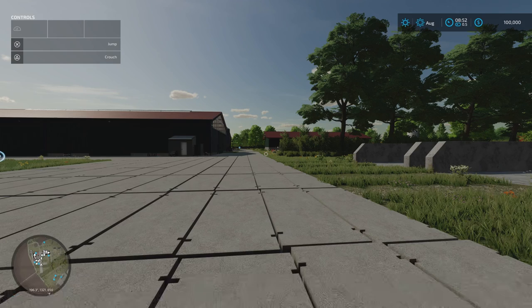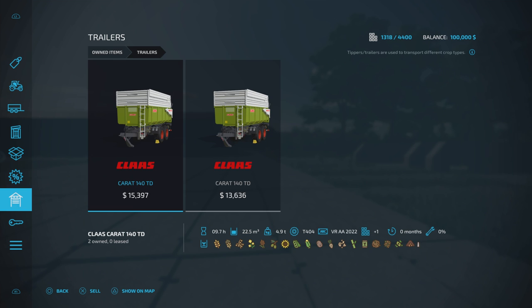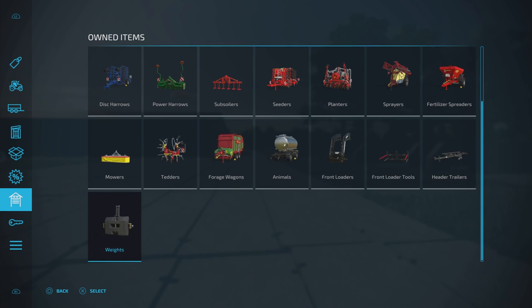If we go onto this menu and scroll down and look at our start equipment: we've got a Steyr, the Claas Axion 870, a John Deere T560, the pickup, a couple of trailers — a couple of Claas ones, one with extension and one without. We've got a regular header for the harvester, plough and cultivator, power harrow, subsoiler, seeder and a planter. We've got the sprayer and fertilizer spreader, header, trailer, forage wagon, mowers and tedders, and weights as well. You start with a fair bit of gear.